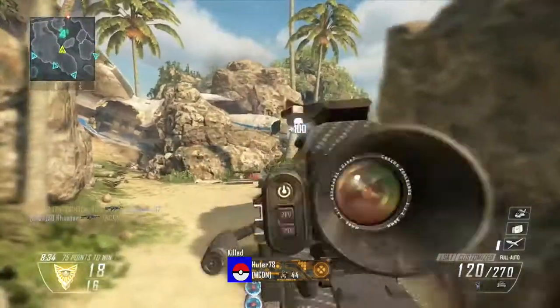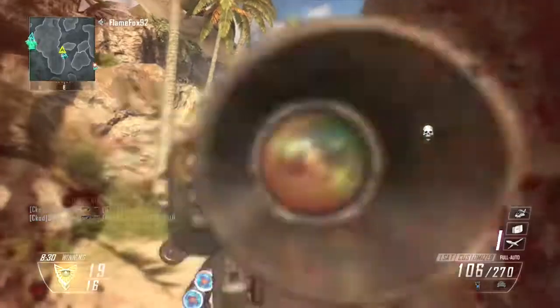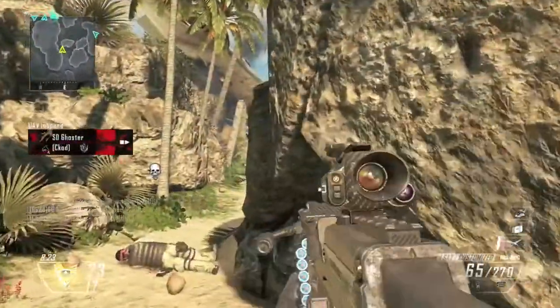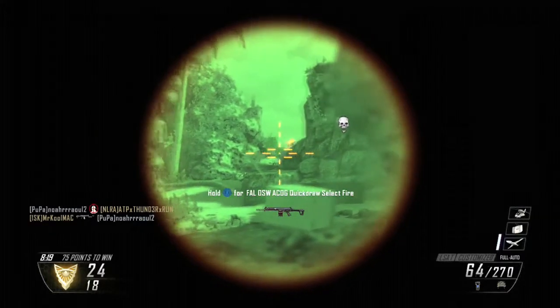That plane is one of the only bits of cover, but the problem is it only has three entrances and exits — one in the front, one in the back, and one in the middle. You've got the mid, the front, and then the back part of the plane.